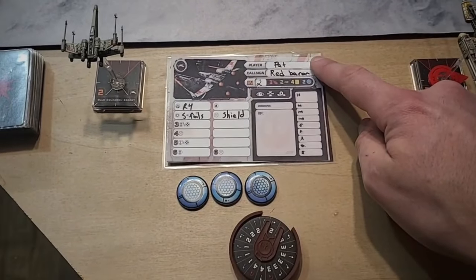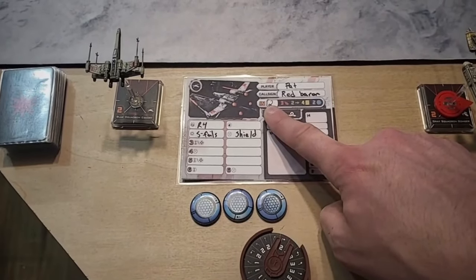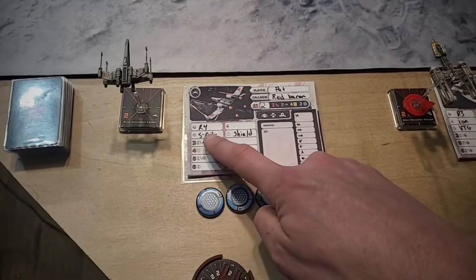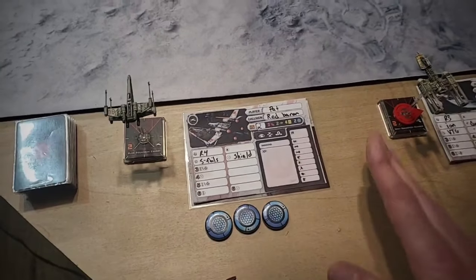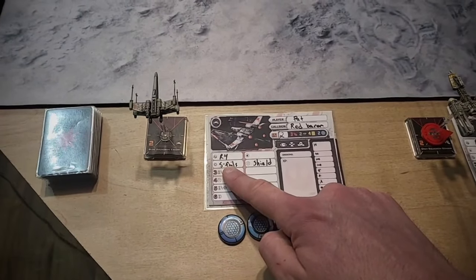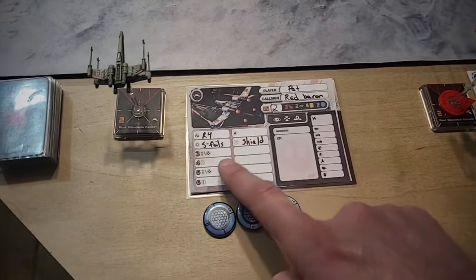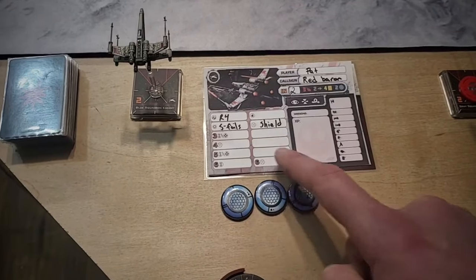This is what a standard card is going to look like. There's the player, the call sign, the initiative which always starts at 2 for the base — you can build up over time and increase your initiative as well. Then the standard amount of attack, defense, hull, and shield, and what actions you have. All free upgrades are allowed to equip for free, including titles such as a Hawk or B-Wing. Using our 10 remaining experience points we purchased an R4 Astromech and a shield upgrade, with room still for proton torpedoes. Higher initiatives unlock more abilities and more slots for your ship.